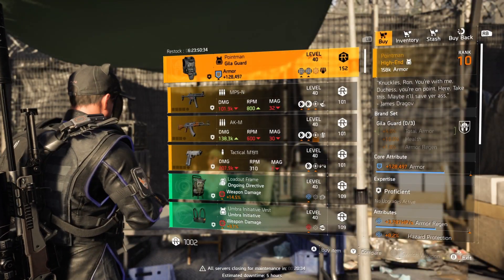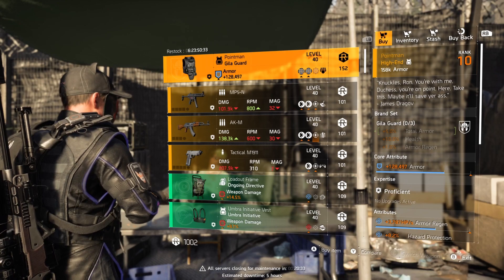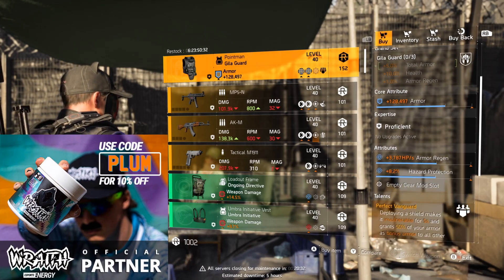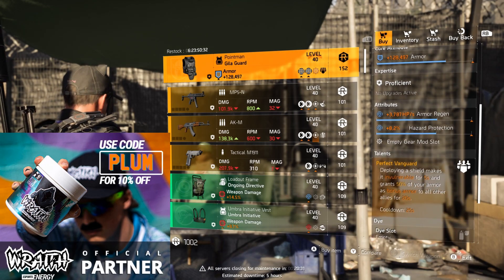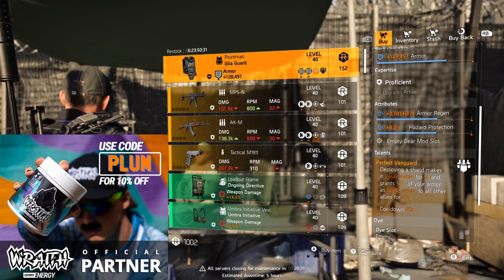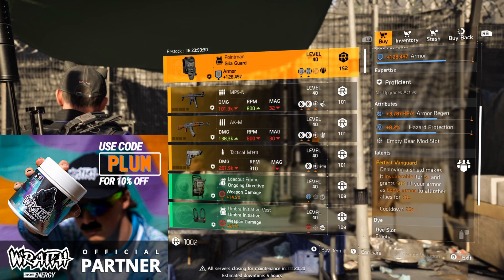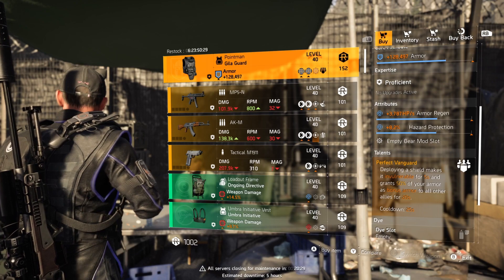The last stop is DZ South for the Point Man — this one is way better than the one at your Countdown vendor. It's got solid armor, armor regen, and hazard protection. This is perfect for a support build in Countdown, and the great thing about Vanguard in Countdown is that the bonus armor applies to you too.